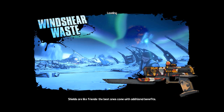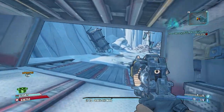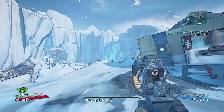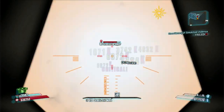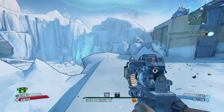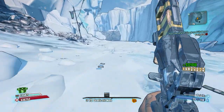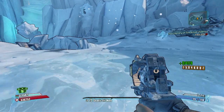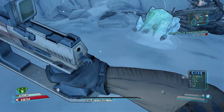Hello everyone, Baru here and today I've got the very first target for our $100,000 loot hunt giveaway that Gearbox is doing. Our first target for today is going to be Knuckle Dragger. As you can see, fighting Knuckle Dragger here and what he's going to drop is the Gwen's Head. This is a very high chance to drop, so just make sure that you are connected to the most recent hotfix and he will drop you a Gwen's Head.